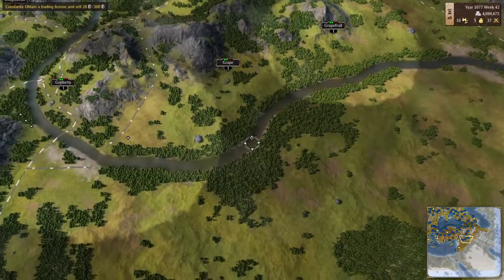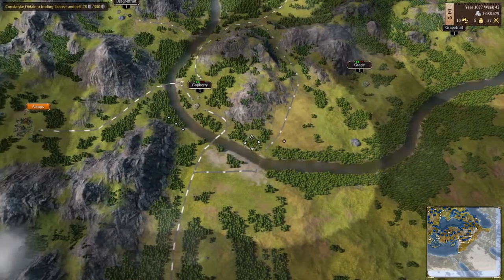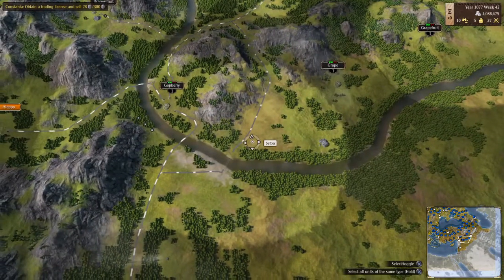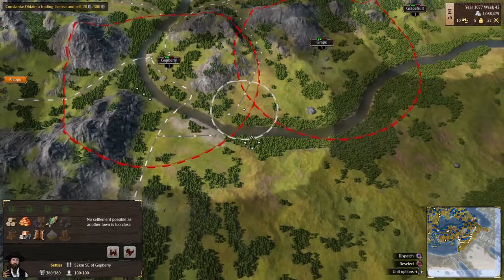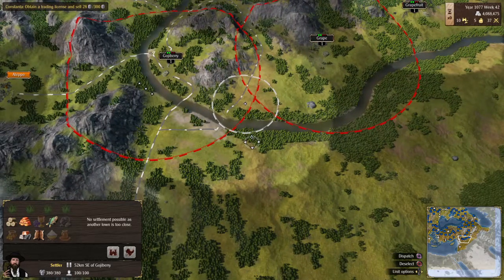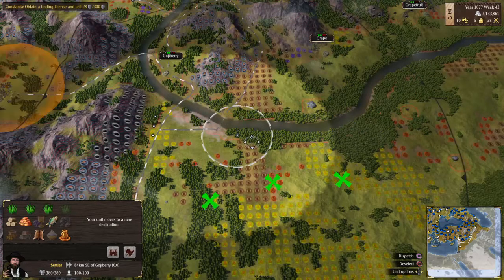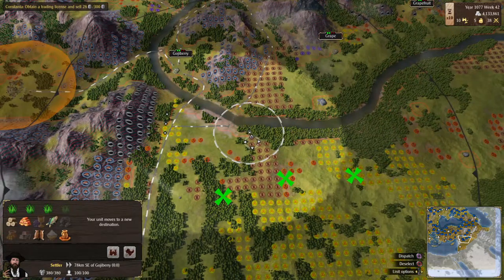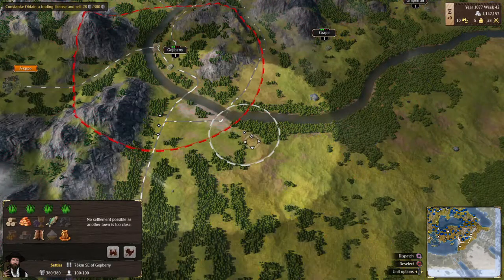A beautiful land. The roads are a bit funky now because of the towns we made. This one, in theory, should have been our textile factory, but we're still working it out — come on, give us something.